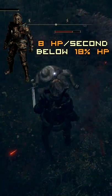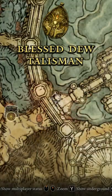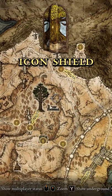This Sans cosplay is a medium weight armor set that gives 8 HP per second when below 18% HP. To enter the bone zone, make sure to equip the Blessed Dew Talisman located west of the Divine Bridge Site of Grace, and the Bob Roth shield located inside a crumbling building at Woodfolk Ruins.